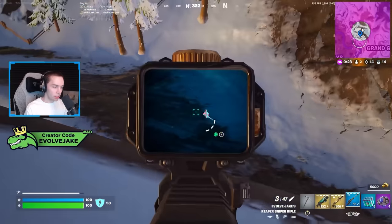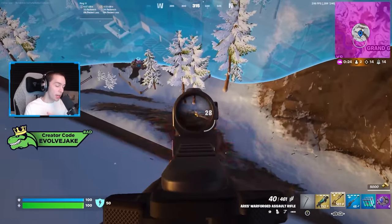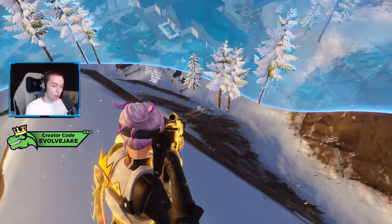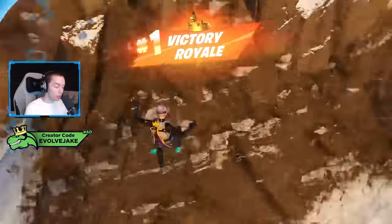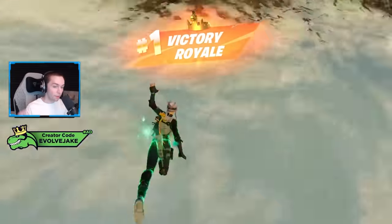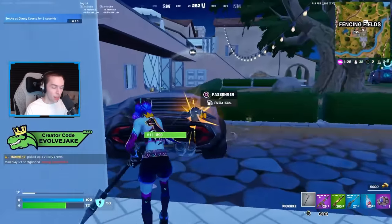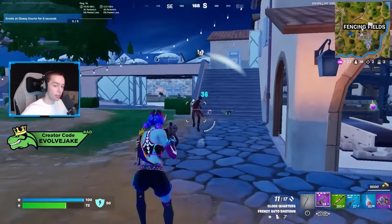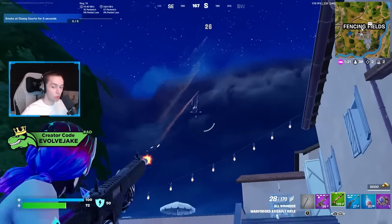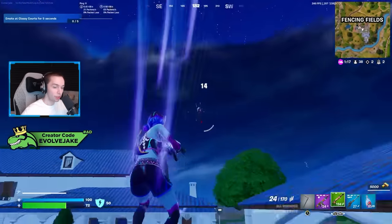Just to recap: if you have them weak, see them using it, and already know where they are — especially if you have a good weapon and are confident in your aim — it might be a good idea to fight it. If you didn't see them start to use it, don't know their HP, and are going to have to find them in the sky, it's probably best to just not take that trade and not opt into the damage race.